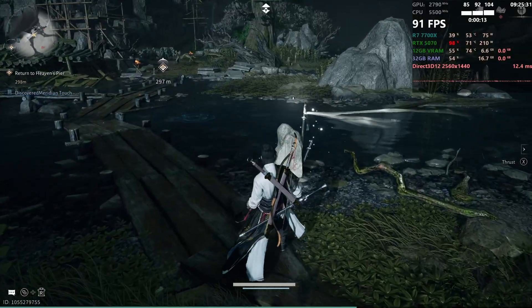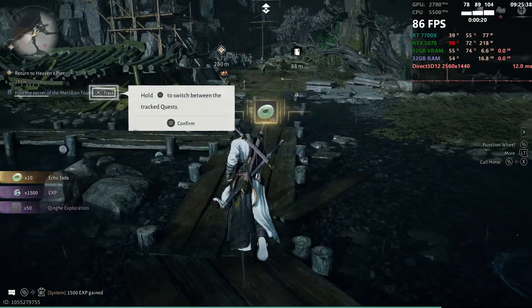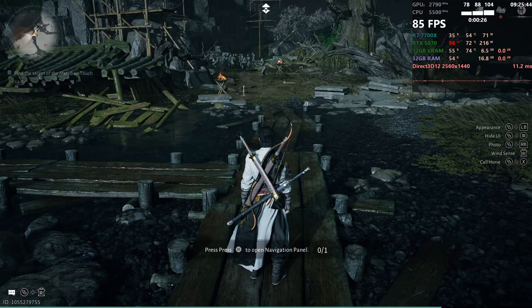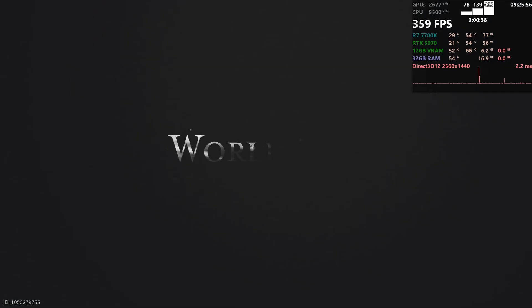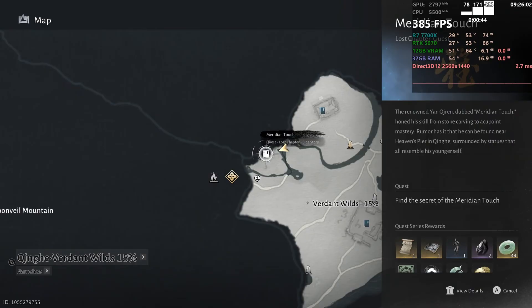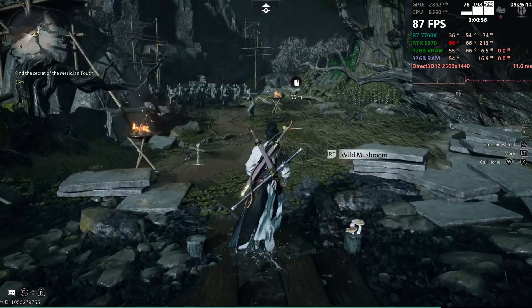Got to be a save point — yep, Stonewash Strand, new teleport unlocked. Tracker Queen to track quest. Pressing here for the quest interface — Echoes in the Shram are ready. We'll stay with that one.